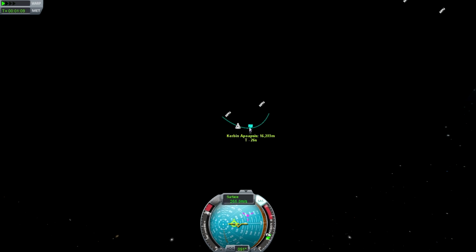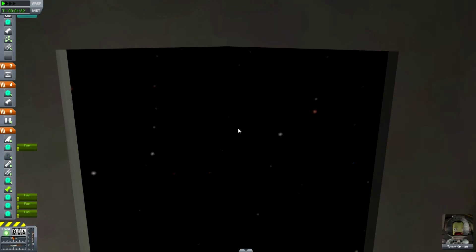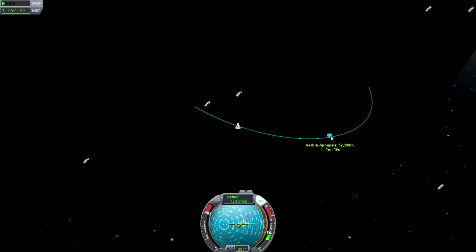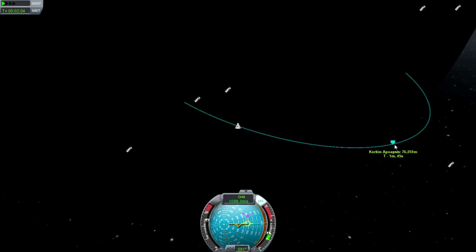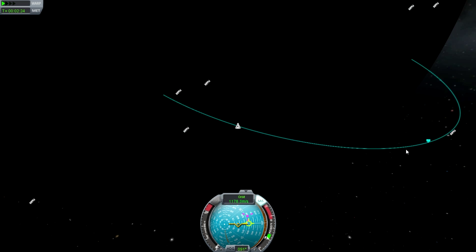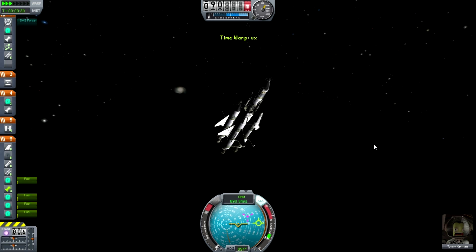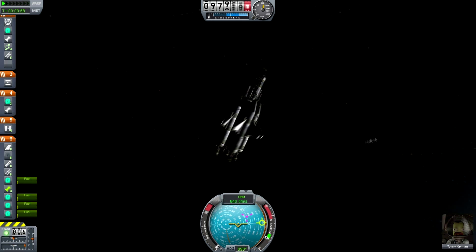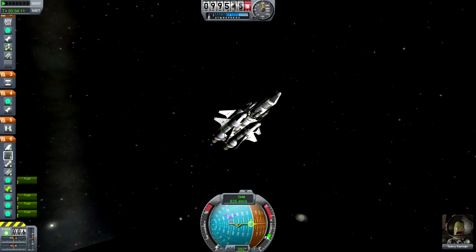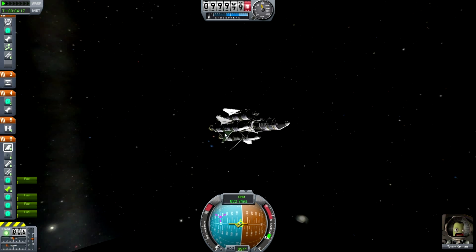We'll start the gravity turn here. Just keep going — not much of a window in this. Arts of gravity assisting, boosts — some big sciencey words that make it sound good. There we go, drift up there. This isn't the most efficient rocket ever, but it gets the job done. That's what we need.